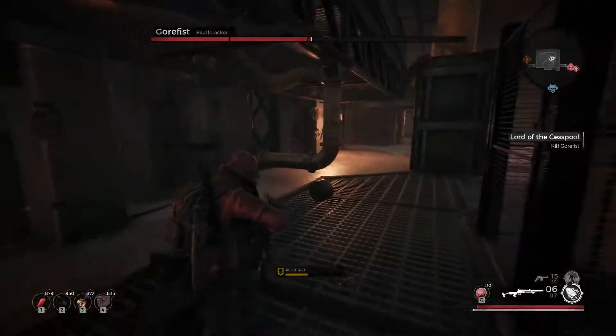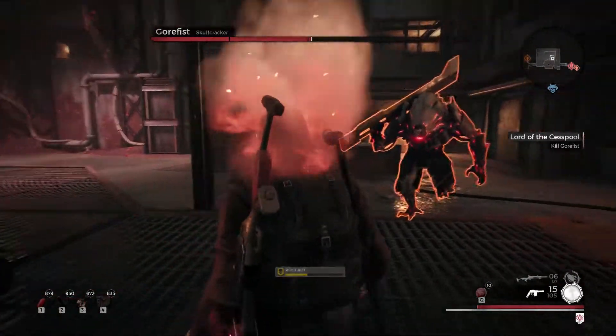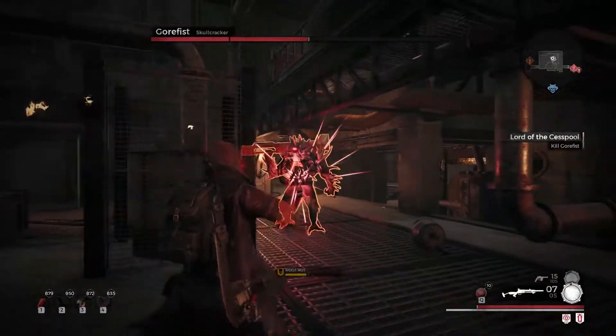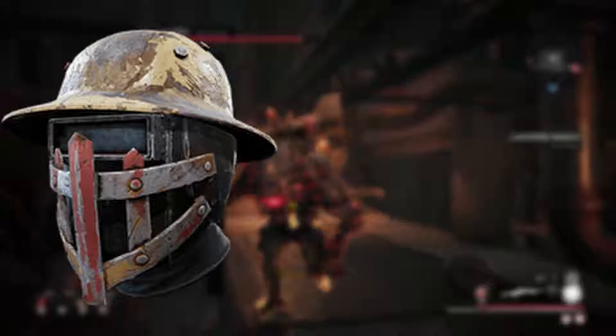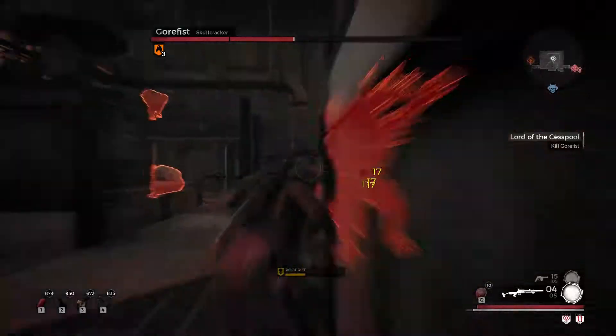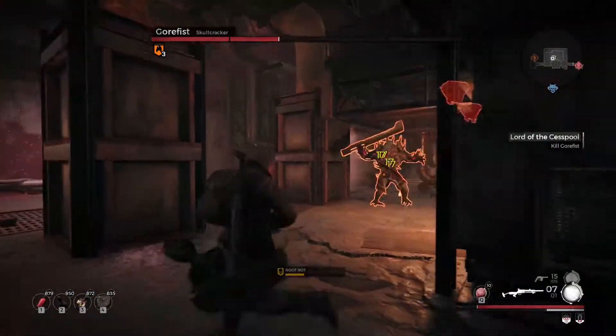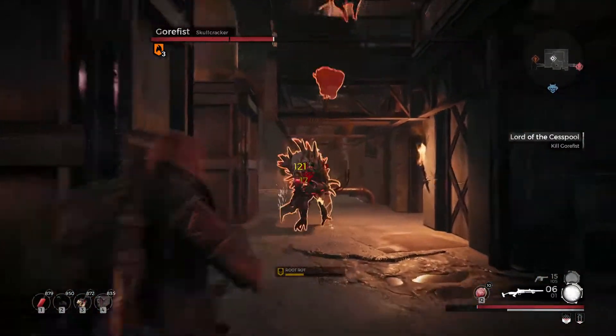When it comes to deciding your equipment for this fight, you probably don't have a lot at your disposal — one or two trinkets at the most, and a handful of armors, weapons, and mods. I would recommend either the scrapper or hunter set, paired with either the coachgun or the shotgun. Both armor sets offer a good damage bonus, with scrapper providing a better bonus at the cost of having a heavier roll.